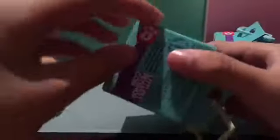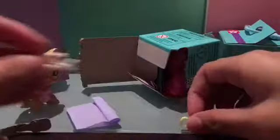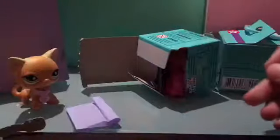There's a tab here that says 1. Let's peel here. And I guess we open here. Let's see the first thing that we got — it is a dog bone and some connector thing.